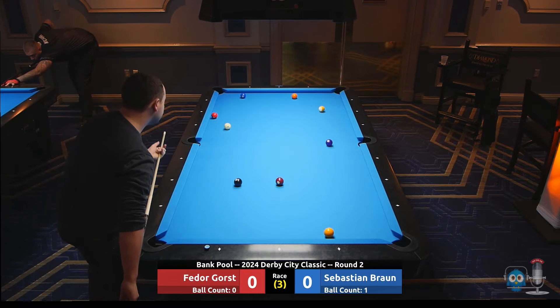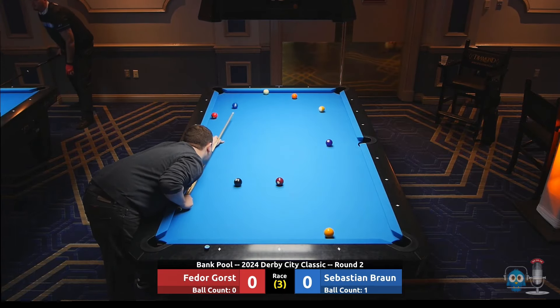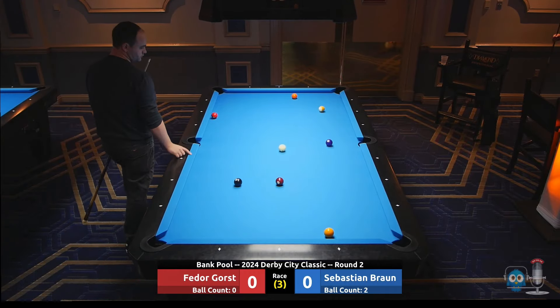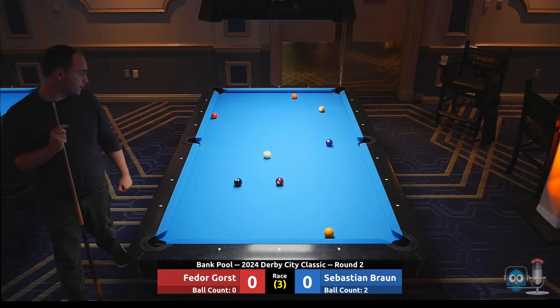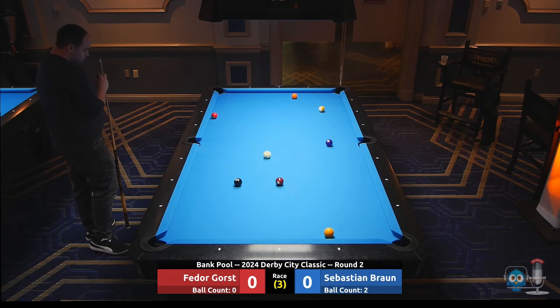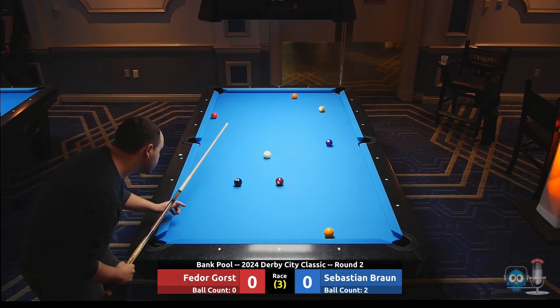I think you can thin that five under the two — looking at the straight back. Smooth. Bank pool is the first event they play here at Derby City Classic. These tables are still pretty much brand new, still slipping in, so that does make it harder to see especially wide angle lines, but it definitely helps with the pocketing. Yeah, a little bit stuck here — the nine ball does go.